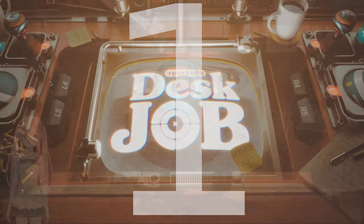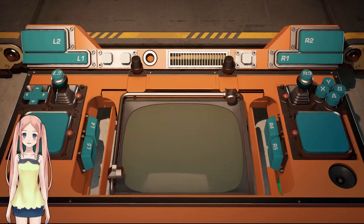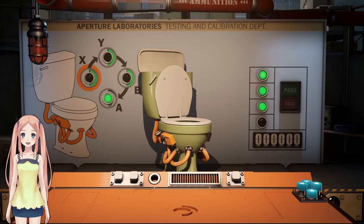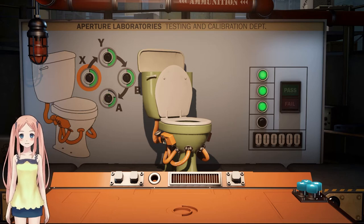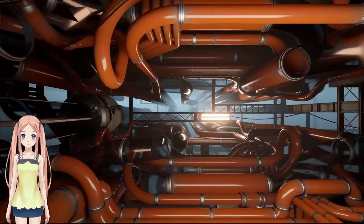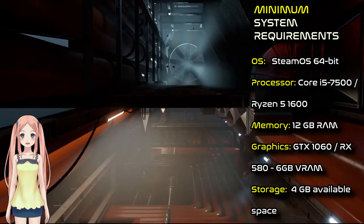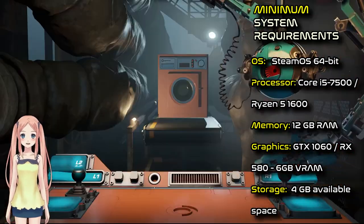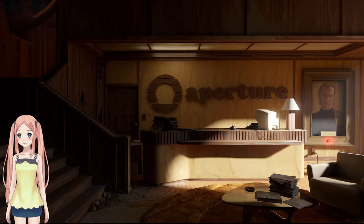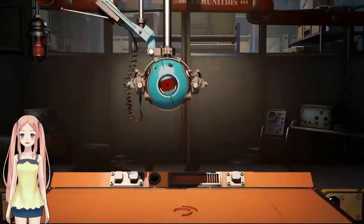Aperture Desk Job, released 1st March, is a free playable short made for the Steam Deck, set in the universe of the modestly popular Portal games. Essentially a prequel mini-story to the Portal series, you do need a controller with no immediate indication of keyboard and mouse options being added in the future. However, as it is a Steam Deck tech demo, most of the gameplay is designed around displaying how to use the actual controller in games. You can find a controller-to-keyboard mapper open source app with a simple Google search to enjoy this ludicrous little story.